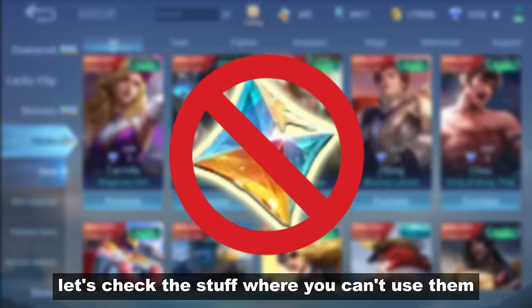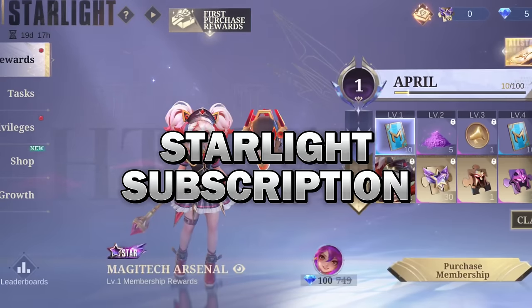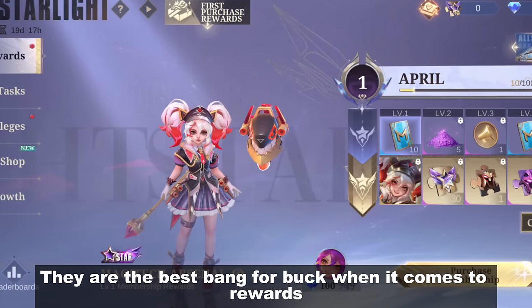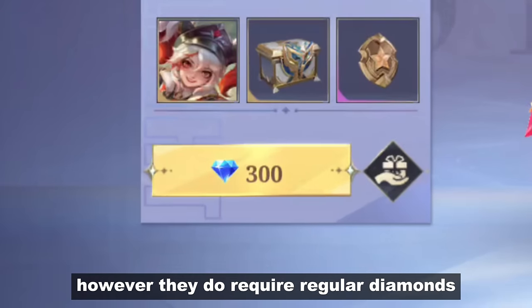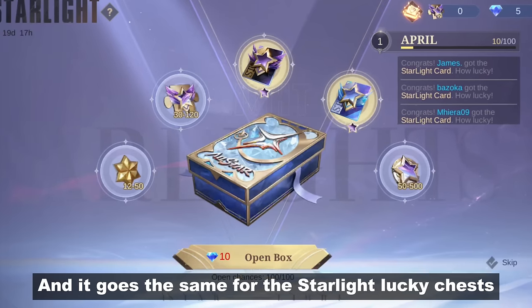Now let's check the stuff where you can't use promo diamonds. Starlight Subscription — they are the best bang for buck when it comes to rewards; however, they do require regular diamonds. And it goes the same for the Starlight Lucky Chest.